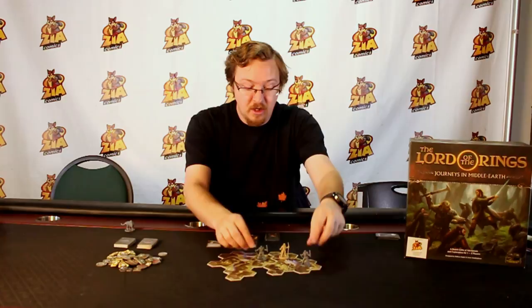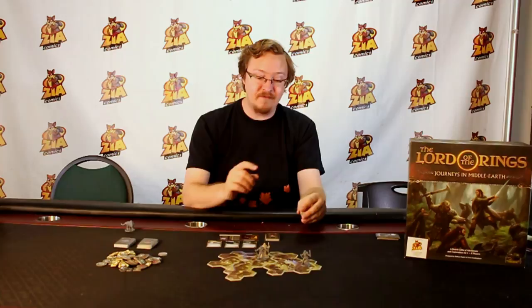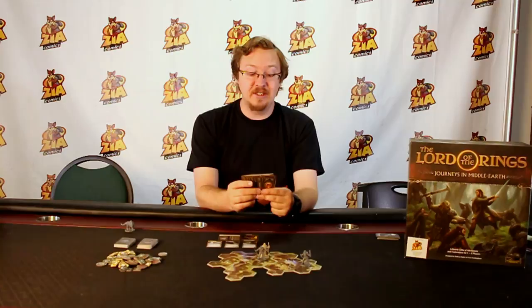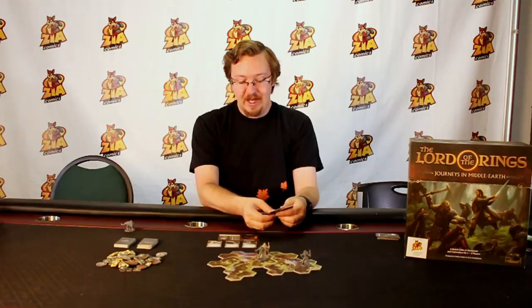If the app tells you to add enemies to the board, when that happens you can choose to attack them. When you're in their space — or if you have a ranged character, from an adjacent space — you may choose to attack. Again, following the app, you will be doing a test. This would normally be handled by dice in a lot of games, but this uses the deck of cards you made up to actually perform the test.